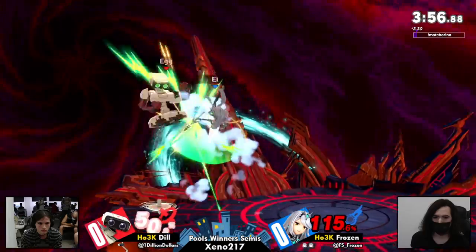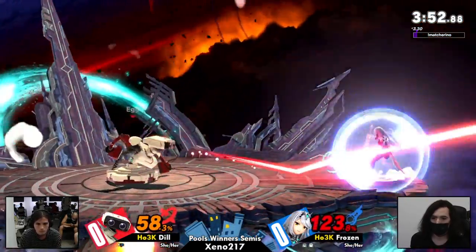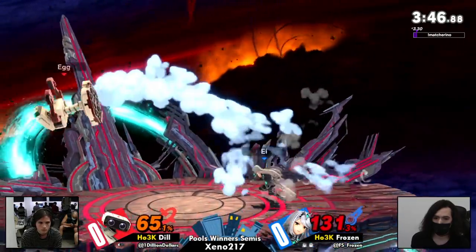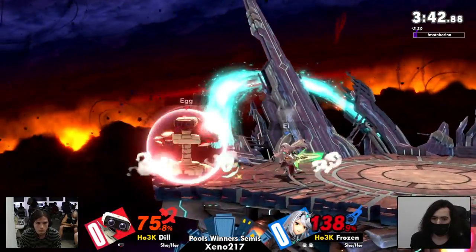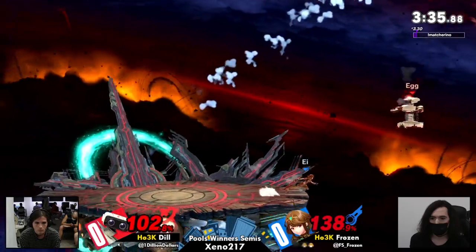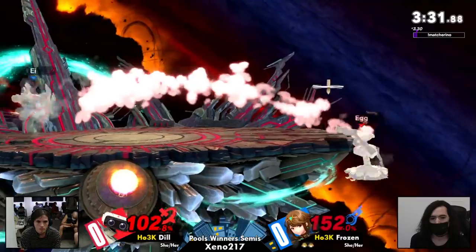Frozen is playing very well around these gyros, shielding when necessary. I feel like Dill just hasn't been able to get much started with the gyro. We are seeing quite a bit of Aegis bullying in neutral. And it can be difficult because Rob, when rushed down — Rob's moves are not the slowest on the ground, but there is a recovery in the air, which is where Rob often wants to play neutral at a bit of range.